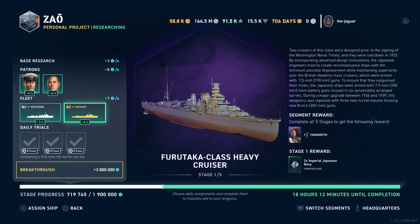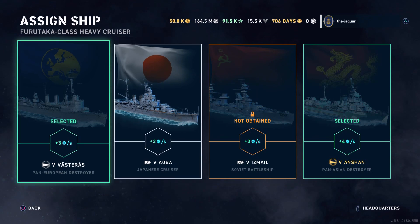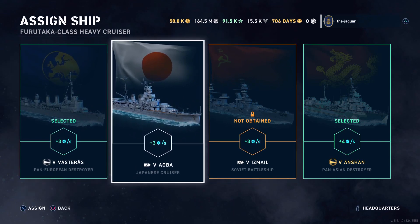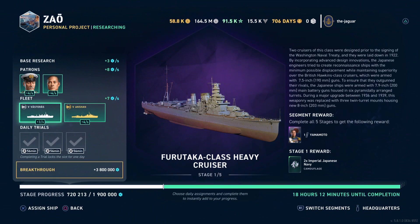As well as many of the Japanese ships from the Japanese tech tree. You can see that we've selected the Ancient here — that's because you get four research points per second. You could also go with the Aoba, but I selected the Vastras. There's no point difference as far as being able to research quicker by using a Japanese ship. The daily trials are locked because I've already completed those — that's just your normal deal where you select some ships that you have and win a match with those ships.